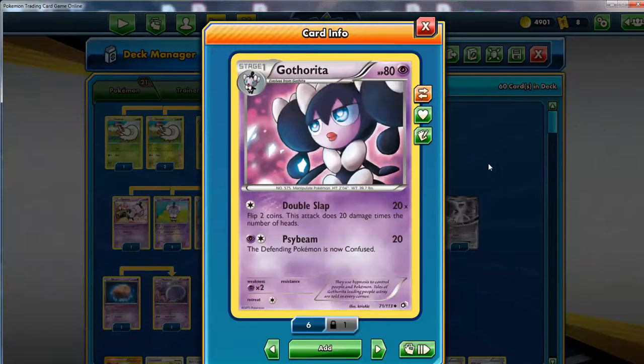For Gotharita, he's running one of this from Legendary Treasures. This one is definitely not the best one in my opinion. The Double Slap and Psybeam version from Emerging Powers - it's not the best one. In my opinion, the best one would be from Boundaries Crossed for Gotharita, which can do 10 for 1 Psychic and also puts the defending Pokemon to sleep, plus a better 3-energy attack. But I'm showing his list exactly as he has it on his WordPress article page.